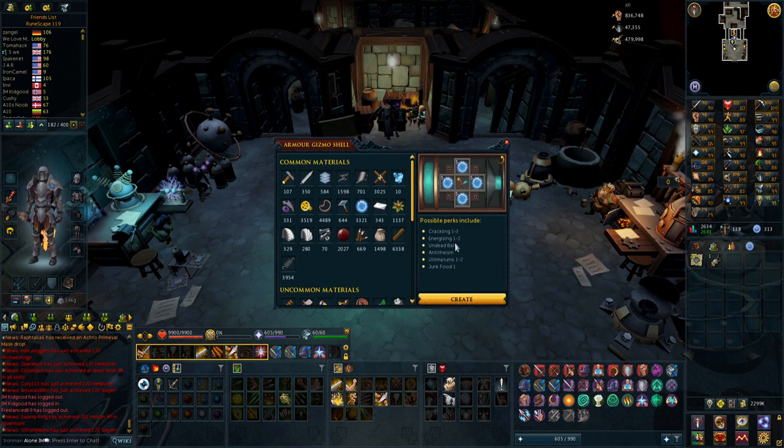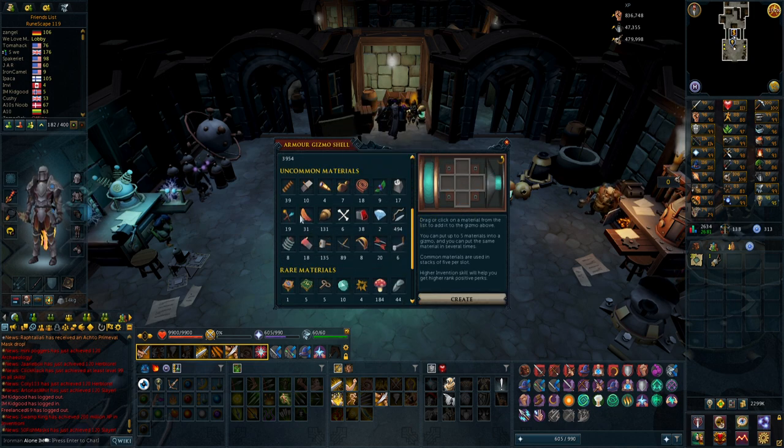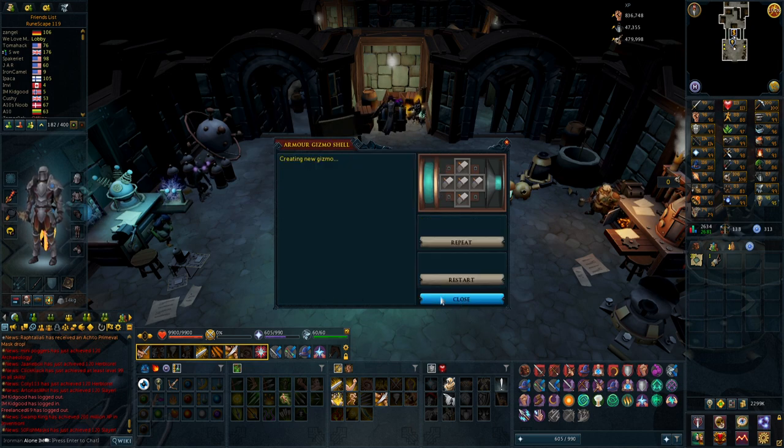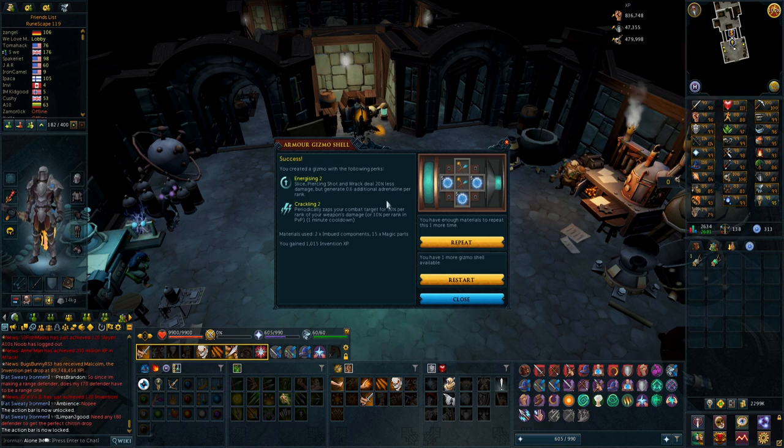I might just keep them unperked for now, but I'll try to go for Biting. I got Caution and Biting — one chance I guess. Cannot auto-retaliate while this item is equipped, and Biting 1. That is a very bad one — I don't even want to use that. But I actually found some stuff I could disassemble to get two more armor gizmos, and I got Energizer 2 and Crackling 2!